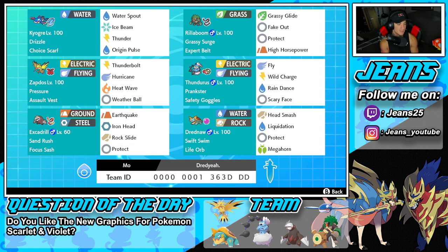Middle left is our Assault Vest Zapdos — great Pokemon, especially when Dynamaxed. It's got Thunderbolt, Hurricane for STAB and speed control when Dynamaxed, Heat Wave for coverage, and Weather Ball because it needs four attacking moves with the Assault Vest. Fourth Pokemon is Prankster Thundurus with Safety Goggles. It's got Bolt Strike and Wild Charge for STAB, Rain Dance to take weather control, and Scary Face for speed control. Bottom left is Excadrill — love this Pokemon, Ground-Steel typing, Sand Rush ability with Focus Sash. It's got Earthquake, Iron Head, Rock Slide, and Protect.